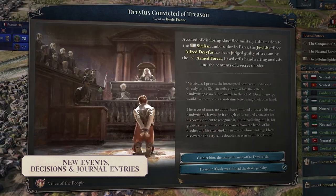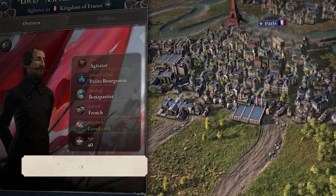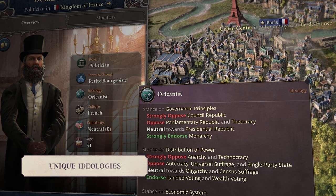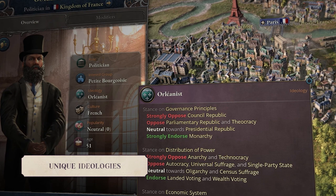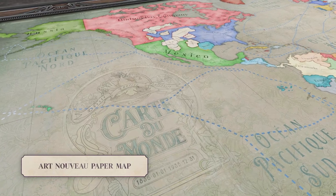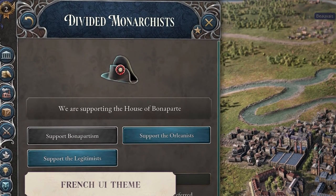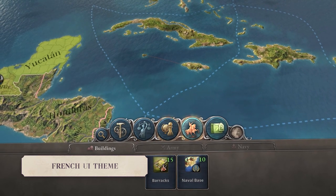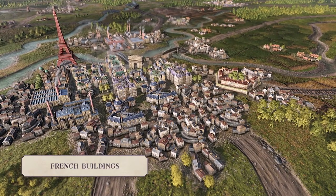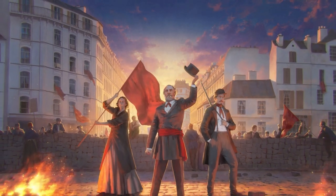And of course that's accompanied by new historical immersion — new events, decisions, and journal entries as you explore the map, unique ideologies as well, unique to France but perhaps spreading across the world. There is that new map wallpaper as well as a new French UI theme, present not just in the game's menus but also in the bottom UI and all sorts of other places. And finally, rounding out the visual overhauls for France: French buildings, adding to the historical immersion.